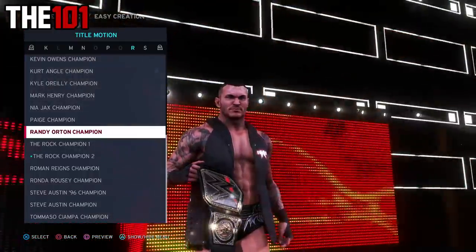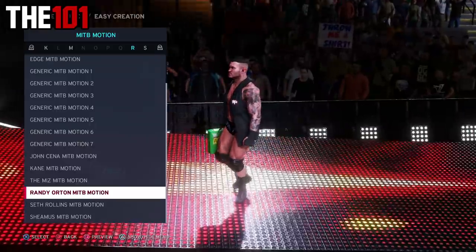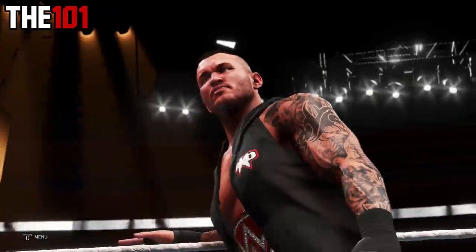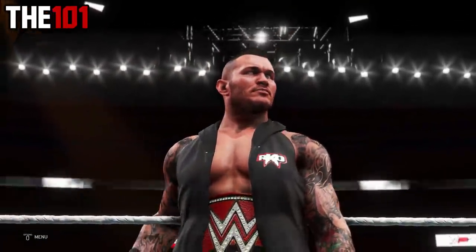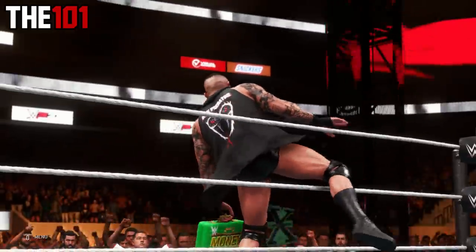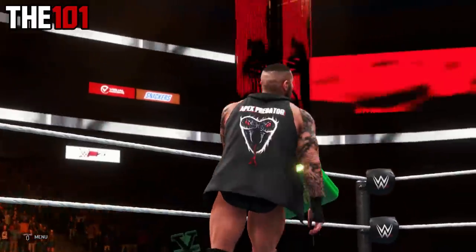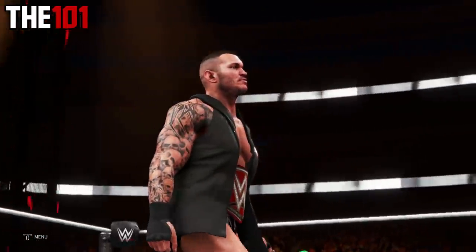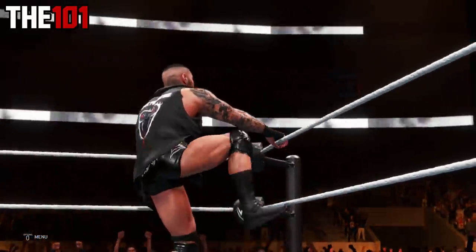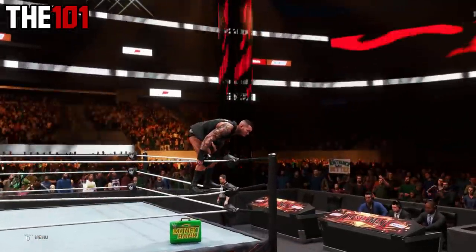Champion entrances and Money in the Bank entrances can make for some pretty awesome moments in 2K20. But what you might not know is that briefcase and title entrance combinations are actually a thing in this year's game. So if your superstar is both a briefcase holder as well as a champion, then they'll actually enter the arena with their Money in the Bank entrance whilst also wearing their championship.